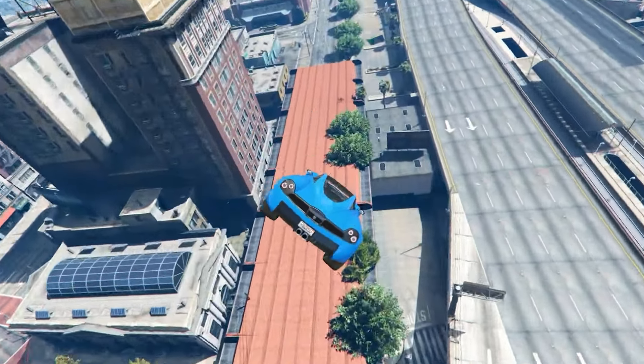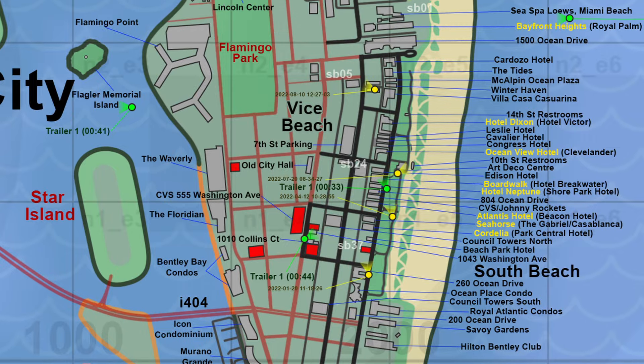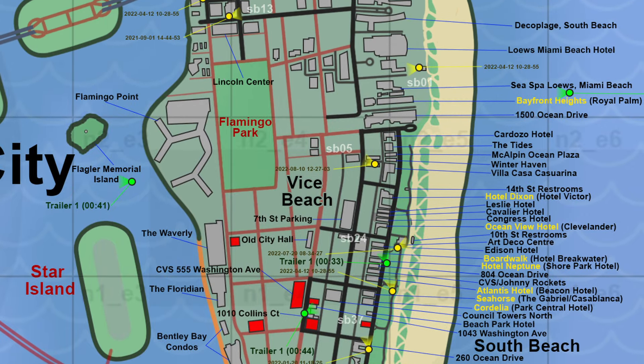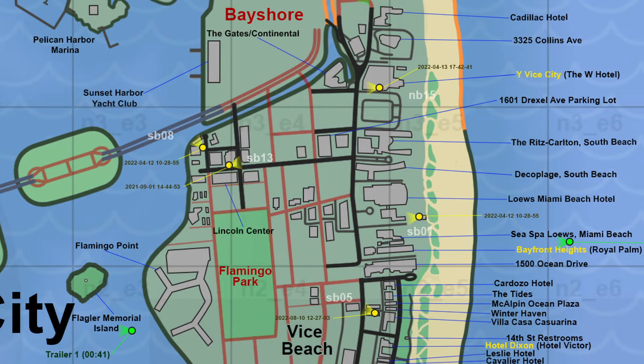Vice Beach expansion — Bayfront Heights. The YVC and Gates Slash Continental have been added to the Vice Beach area, along with various minor fixes for improved accuracy.